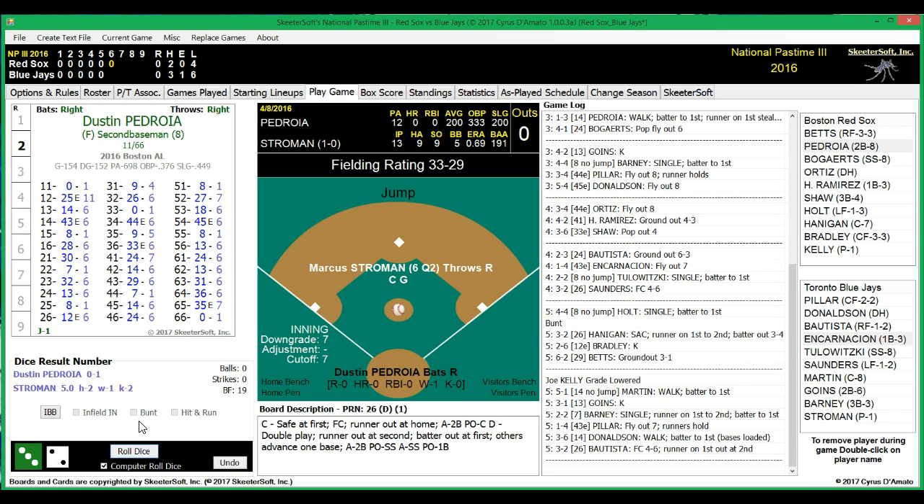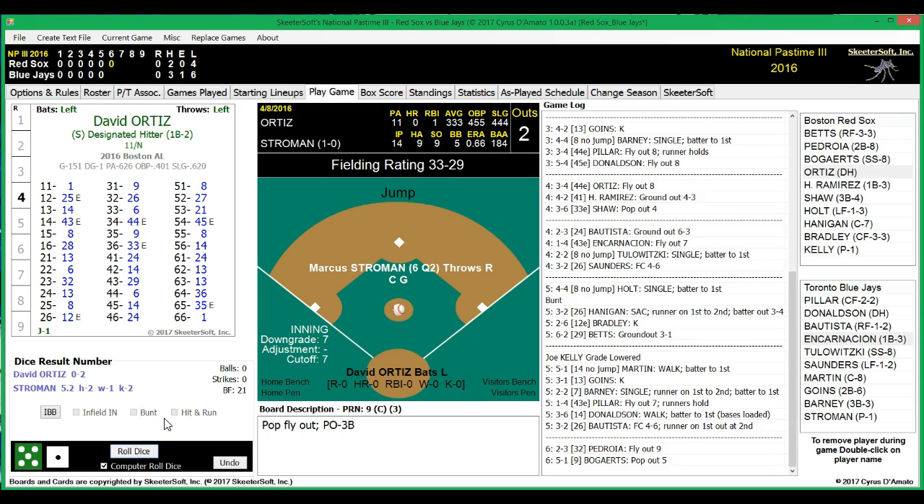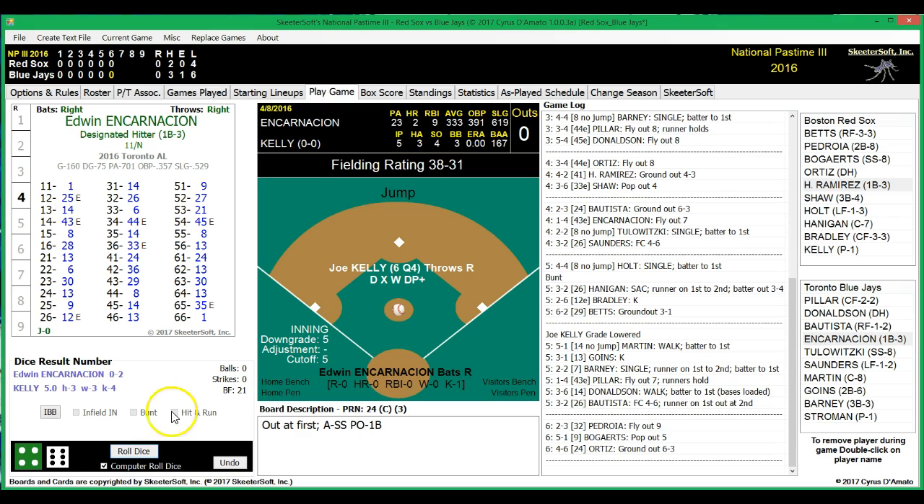I might not get to show that other feature if the pitchers keep doing this. Joe Kelly has gone down to a grade D, so we're definitely going to remove him next. Hopefully the Red Sox can get him a lead here in the top of the sixth to give him a chance for a win. Stroman will face Pedroia, Bogaerts, and Ortiz. Pedroia flies out to Bautista for the first out. Bogaerts pops out to Donaldson for the second out. Big Papi, currently 0 for 2, grounds out to short. The Red Sox go 1-2-3 in the top of the sixth.